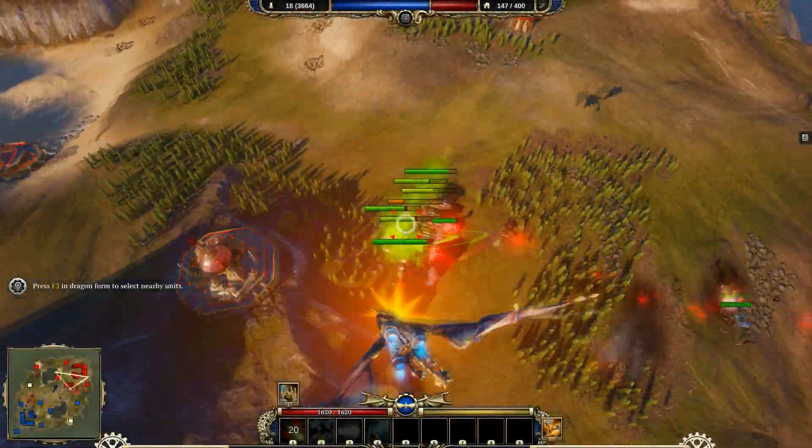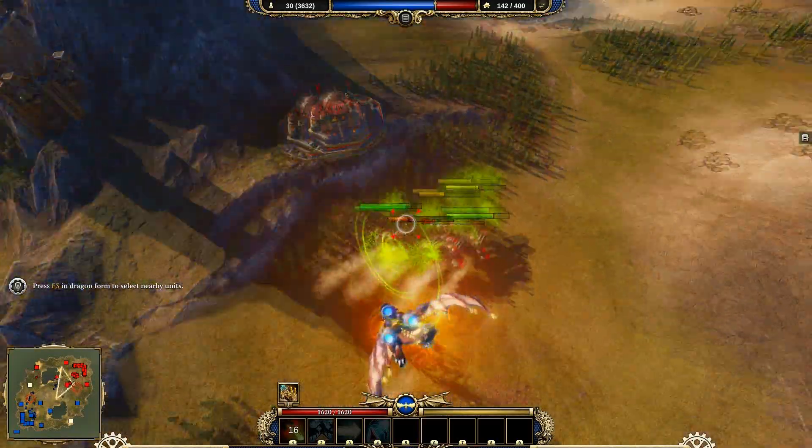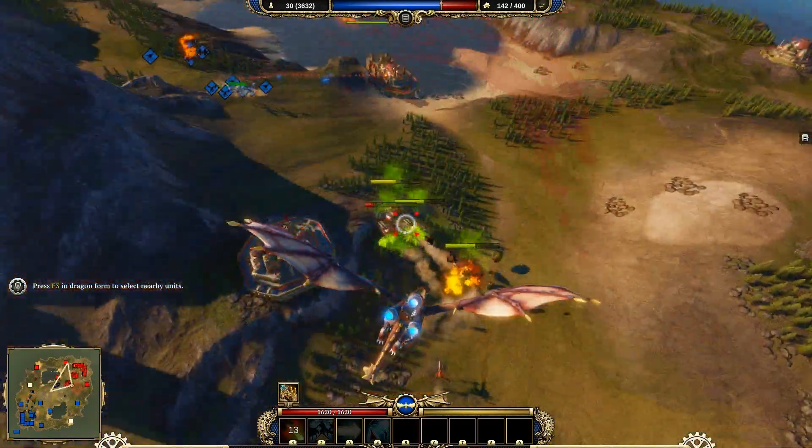As soon as you enter dragon mode, all your acquired skills will show up at the bottom of the screen in the new UI that pops out. You can easily maneuver the dragon by using your mouse and your direction keys.